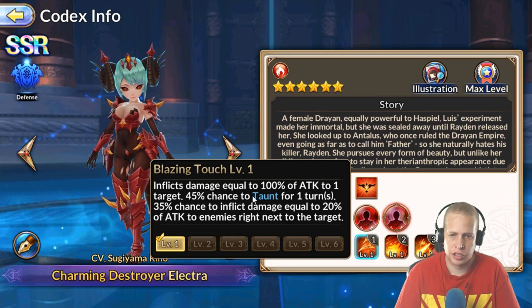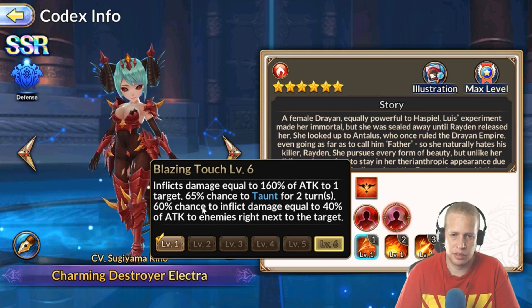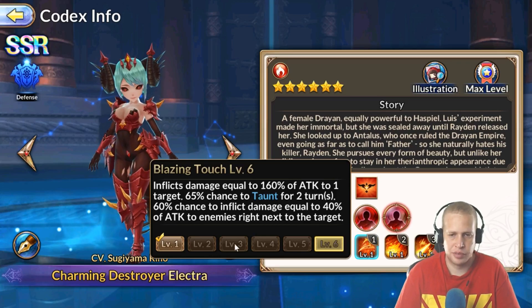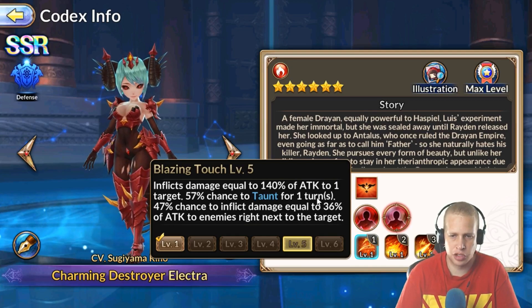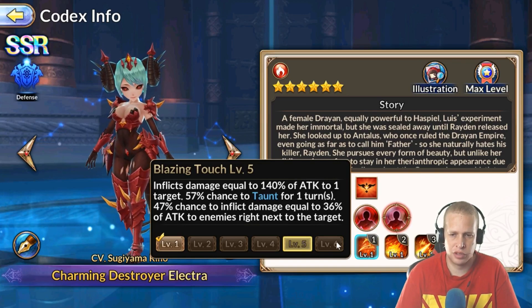On her skill one she has a good chance to taunt. It will do a cone effect on occasion, and the more you skill it up, the higher the chance of the cone effect. It has a chance to put Attack Down like most tank skill ones, and if you talent it right the percentage is pretty good. It also gets up to a two-turn taunt when skilled up, which not all tanks have.